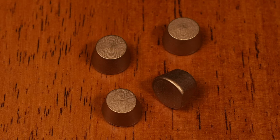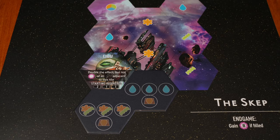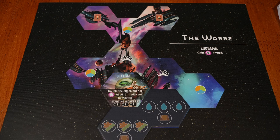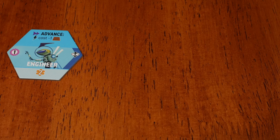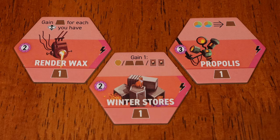Ligu gains double the benefit of developments played next to its faction pile. Getting Wax from any source is critical for Ligu. You start with no resources, so hive mats with helpful placement bonuses are nice to have. Warre and the log offer extra spots adjacent to the faction tile. You'll be looking to place developments, so Engineer, Scientist, Chemist, and Patron are all excellent.